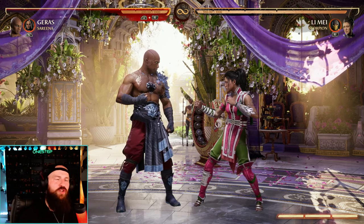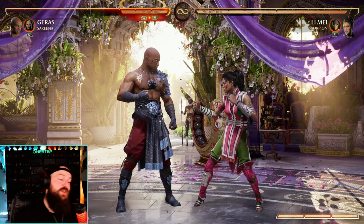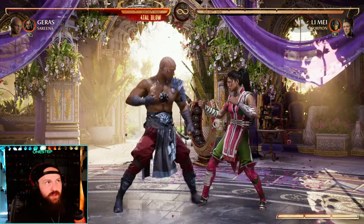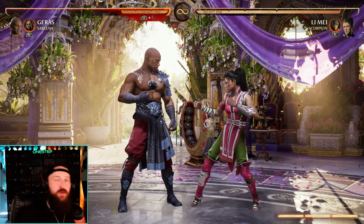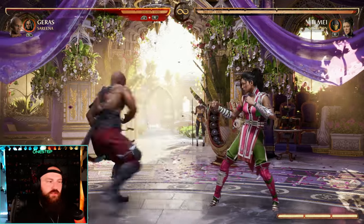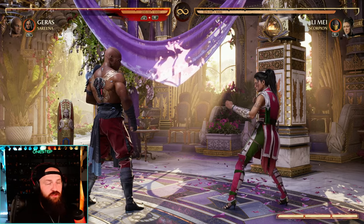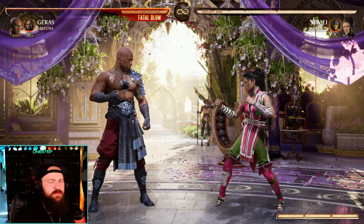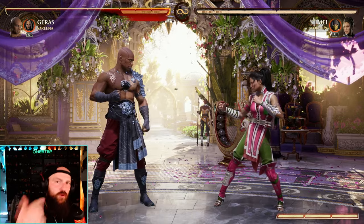Poking with a mid is a really good interruption. If your opponent goes for a grab or a string that starts with a high, they're kind of banking on low profiling or interrupting you. You can't necessarily combo off a poke, but it stops their string or special, maybe even knocks their cameo out. That's why people throw out mids — and Geras' forward 1 is also a mid. Having these mids that are a bit slower on startup than strings but guaranteed to connect outweighs going for the high, especially when you expect a grab.